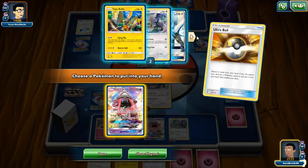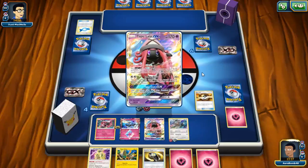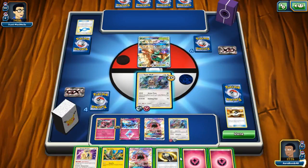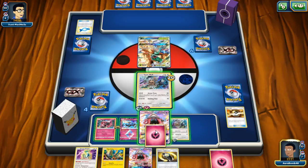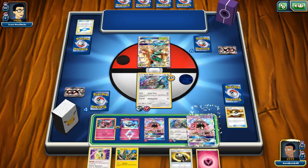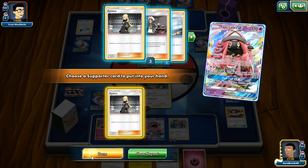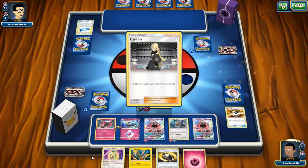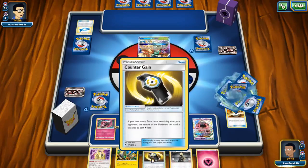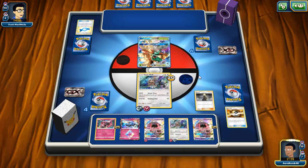Oh wait — I spoke too soon! We can grab one of our two Cynthias and find Adventure Bag, Fire Memory, Silvally, or some Ultra Ball. I'm trying to think where I want to play down these cards so I can draw them, because I want to win this turn. As much as I want to keep the Counter Gains, it's kind of all-in right now trying to find the combo.